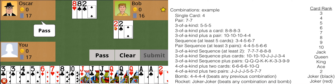Each player bids either 0, 1, 2, or 3. If you bid 0, you pass. You bid in a circle, and the player with the highest bid becomes the Landlord. So far, it's simple.